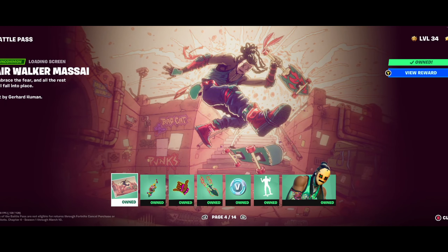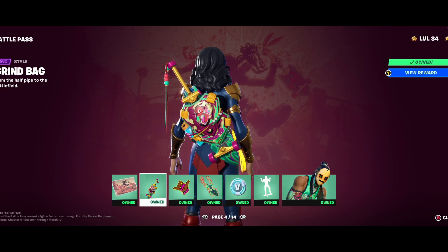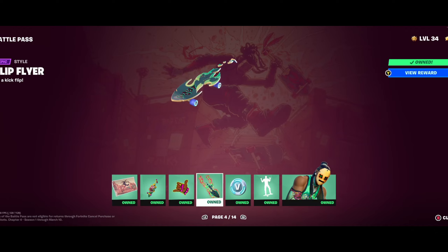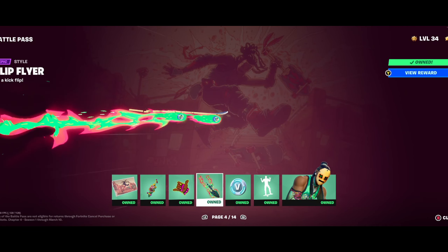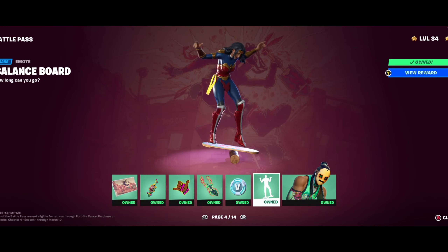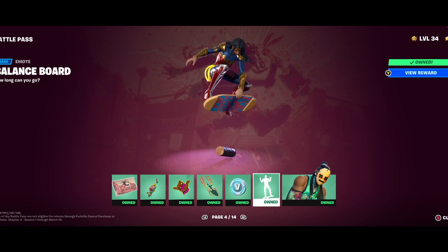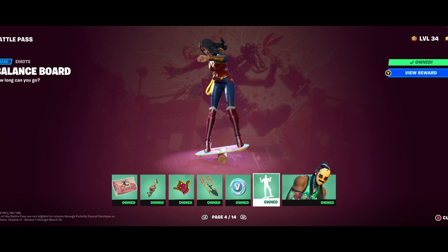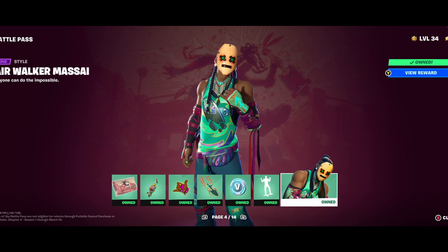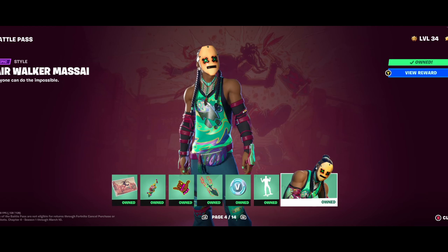Page four is another version of Maasai. We get his back bling that's basically a skateboard attached to a sword, some more emotes, and his glider is pretty cool — it's a skateboard that has fire coming off of it. He's got his own emote as well. Then here's his first variant, Air Walker. I think you can toggle the mask on and off. It's pretty cool, a little cyberpunk looking.